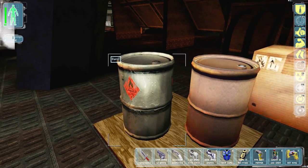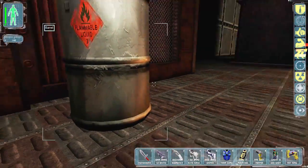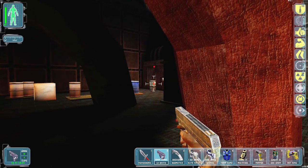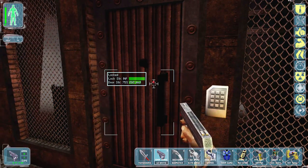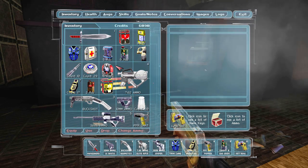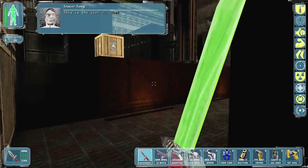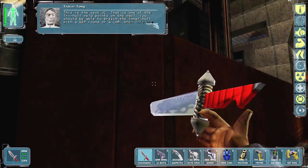This is a flammable liquid, so if we combine the two together, stealthy things will happen. I'm saving the game for absolutely no reason. That wasn't actually enough boom, and I think I'm being chased right now because the music just started up. This is the spot, JC - that is one of the try-hold weld points on the wall.